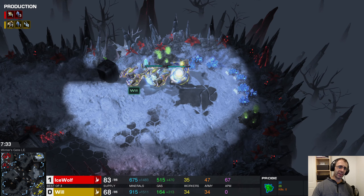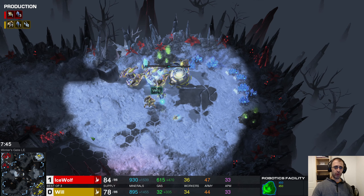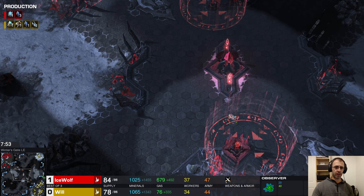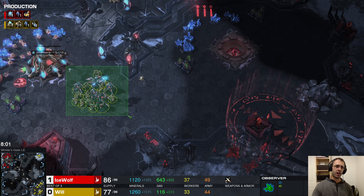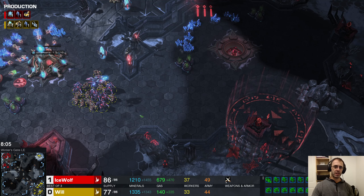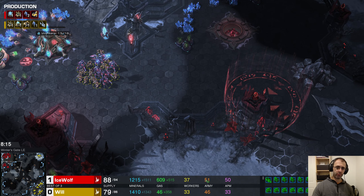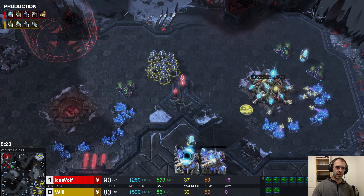Army compositions are not that different numbers-wise. There are now four gateways for Ice Wolf and he's producing out of all of them — that's a promising sign. Minerals are staying reasonably low, his expansion is mining, though no workers in production, which is a bit weird. It's a bit of a one-of-everything build, but things aren't looking terrible.